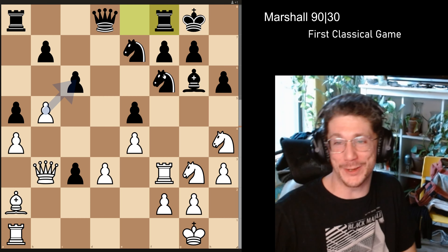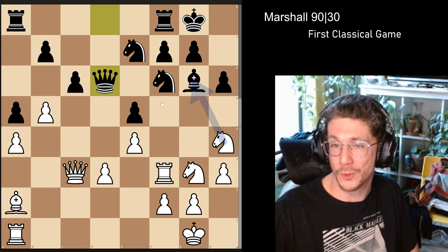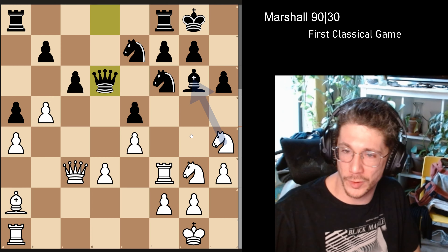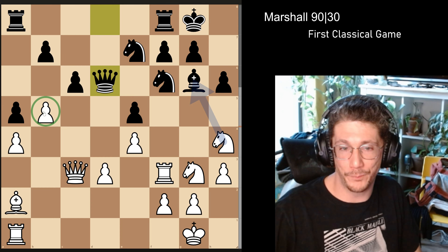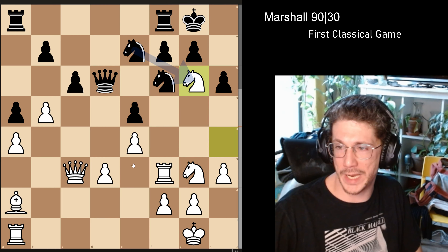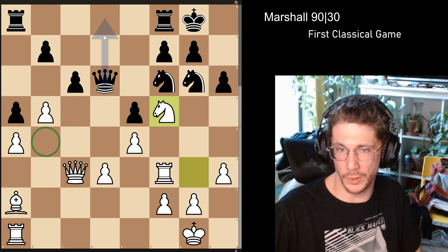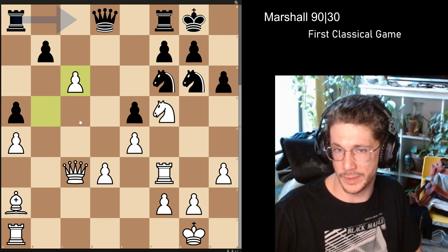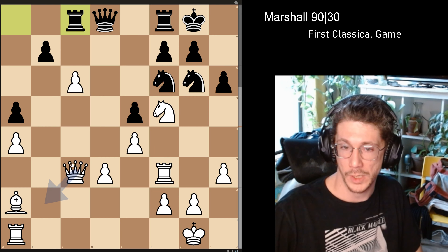It's queen takes c3, queen d6 — the advantage going back and forth computer-style. From a human perspective you're leaving a lot of tension on this side of the board. You've got the potential to upset all the stuff on this side, and this pawn is really protected so it's not too big a deal. We get takes, takes, and jumping in attacking the queen gaining tempo. The computer likes getting the queen out of the way. We get takes, queen c8.